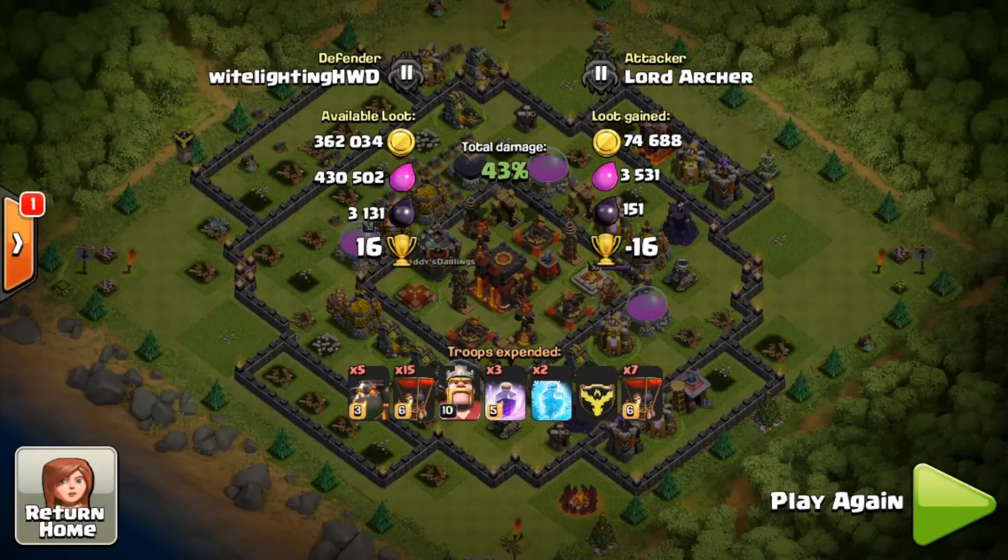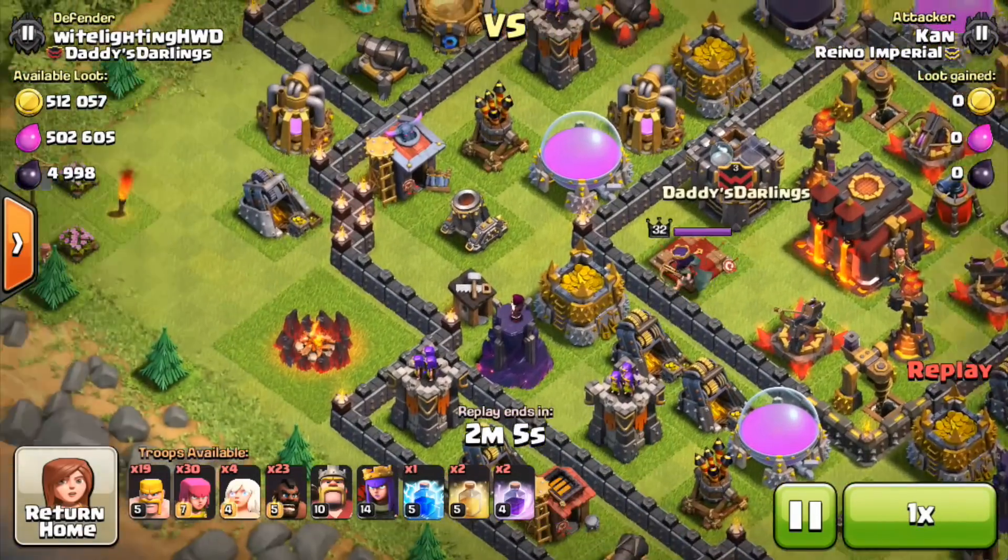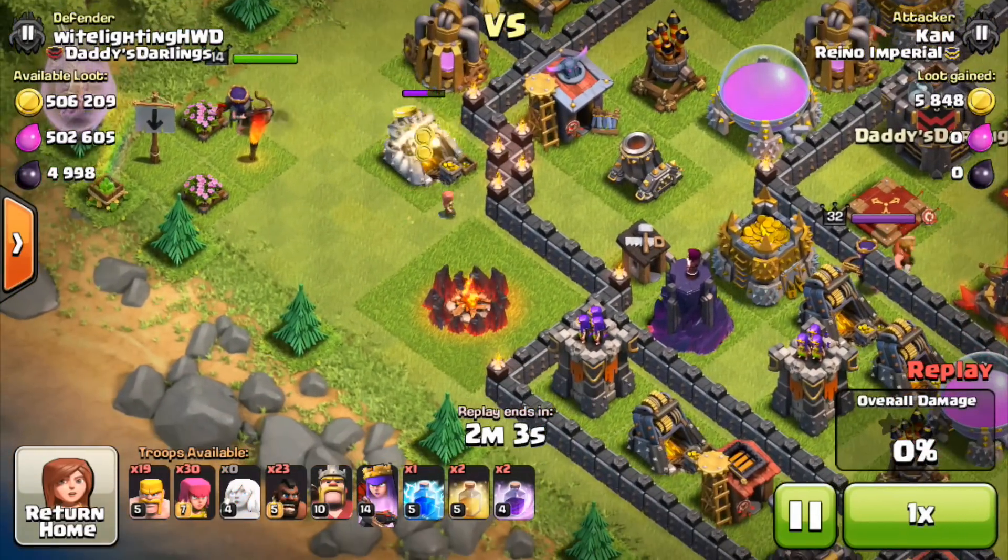As that last lava pup goes down, the raid ends at 43% — plus 16 cups for me. Again, he got barely any loot and got wrecked by my new base.